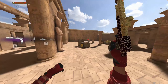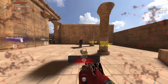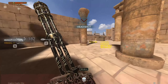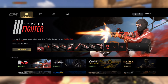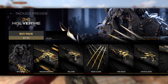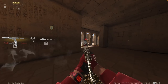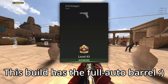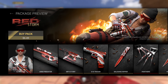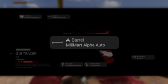You're probably wondering how to get these barrels without leveling the Desert Eagle and the G18 to level 80. Unfortunately, the Desert Eagle's Hawk Ti-4 auto barrel is paid, but if you go to the store and check the Wolverine bundle, there is the Infernal Desert Eagle blueprint and it does have the Hawk Ti-4 auto barrel. For the G18's Millimar Alpha auto barrel, you can either get to level 43 or look in the store at the Ruby bundle, where a blueprint called the G18 Tracer will have the Millimar Alpha auto barrel.